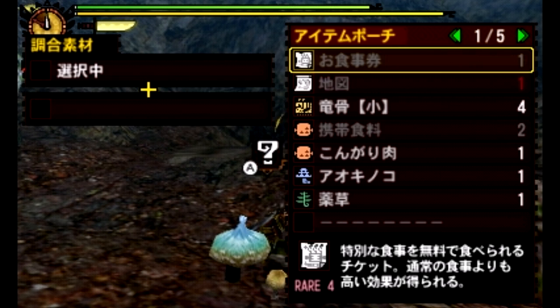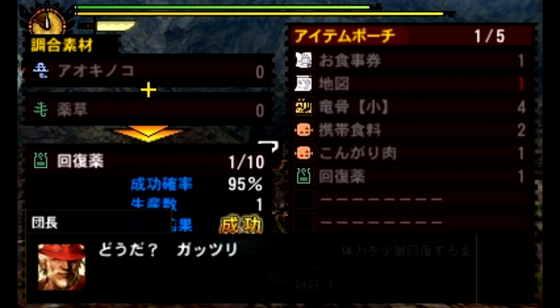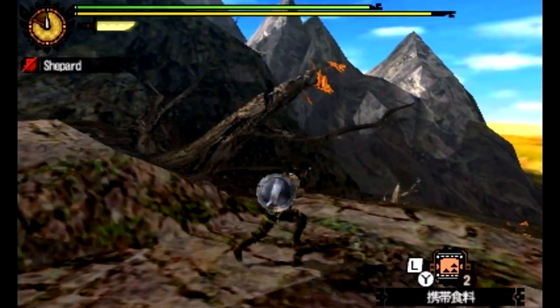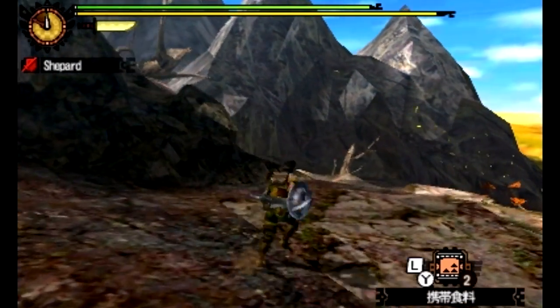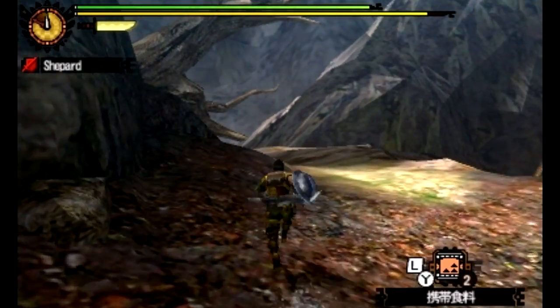Second option from the top is combine. You spend more time climbing the glacial peaks in Freedom Unite maybe than you'll spend climbing in Monster Hunter 4 at all, even though it's a core mechanic in Monster Hunter 4. I think it's because they just wanted to make it as easy as possible.